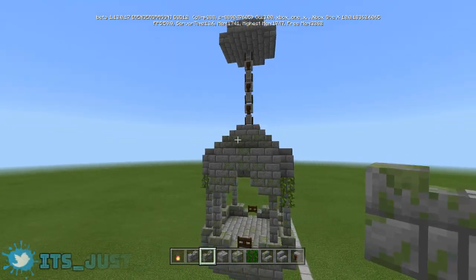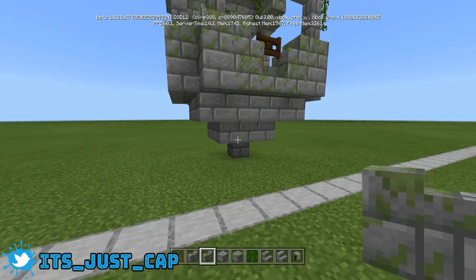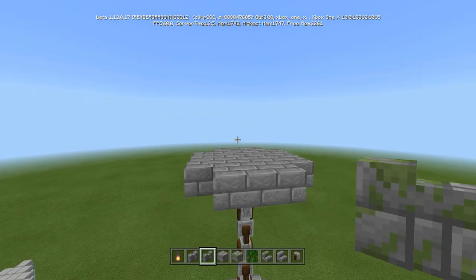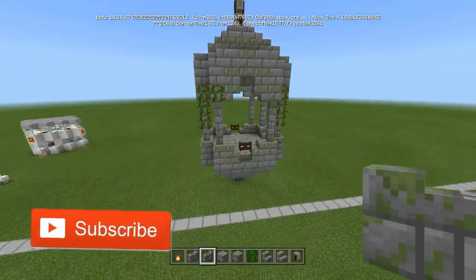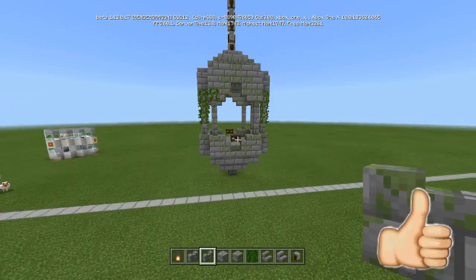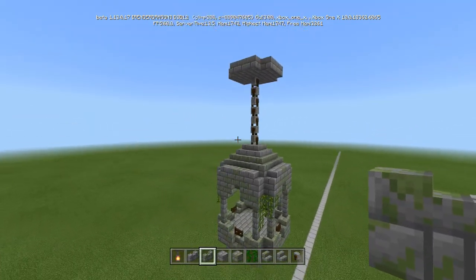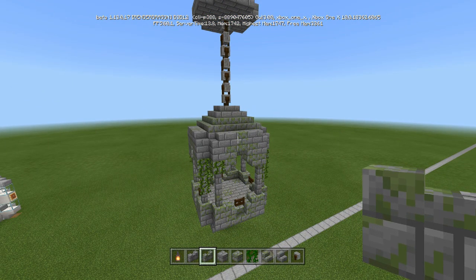I'm going to show you how to build this really cool hanging prison, or you can make it a hanging garden - whatever you want to do. I have it on the floor just to make it easier, but we are going to be building this one in the sky. Picture this off the side of a cliff, a mountainside, inside of a really big base. You can have it hanging from the ceiling, and the idea is you want to make sure this obviously does not touch the ground. We are going to use the grindstone as chains. So let's get into what you need and how to build it.